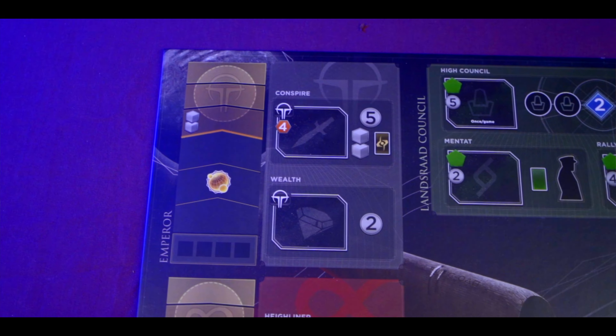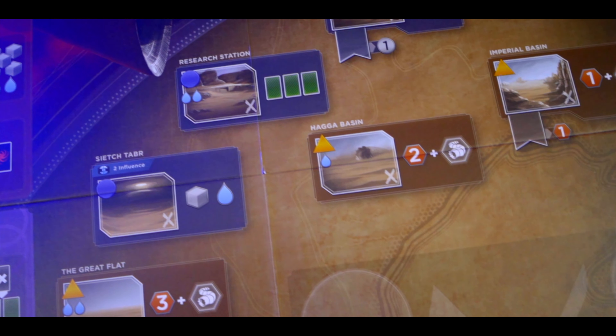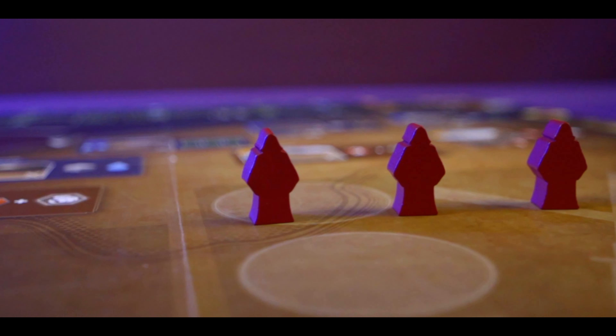Remember, please consider subscribing to the channel, hit the like button, and leave a comment down below. So, Dune Imperium — how do you play? It's a cross between worker placement, where you place your workers on the board to take actions, and deck building. The game is split into two phases: the agents phase, where you place your workers, and the reveal turn.